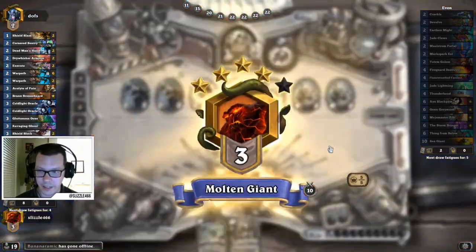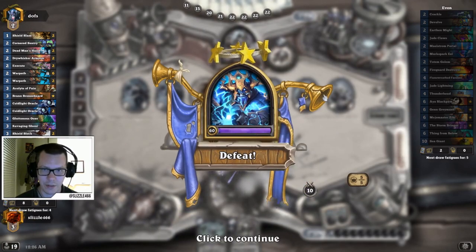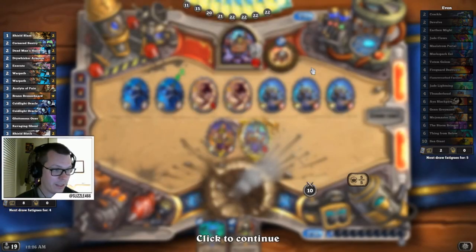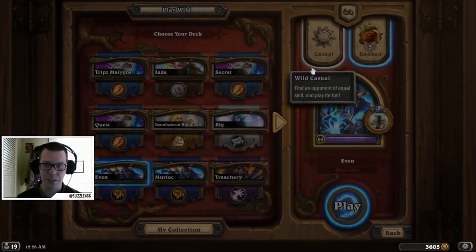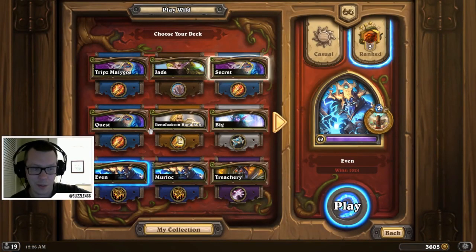So what have we learned from this video? If you're gonna put Stormbringer in your Even Shaman deck, don't have it in the bottom five — against the Dead Man's Hand Warrior. Thank you for watching. If you want to support the channel, the subscribe button is below. Until next time, hope to see you again.